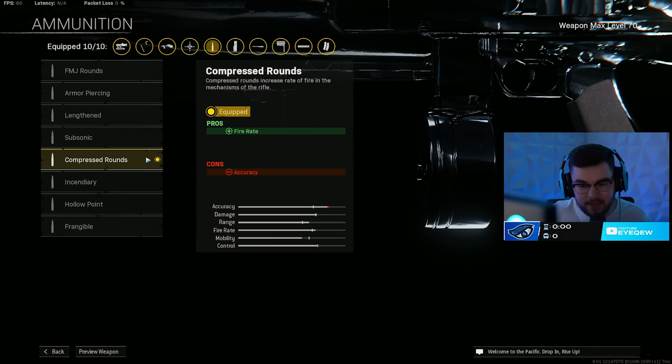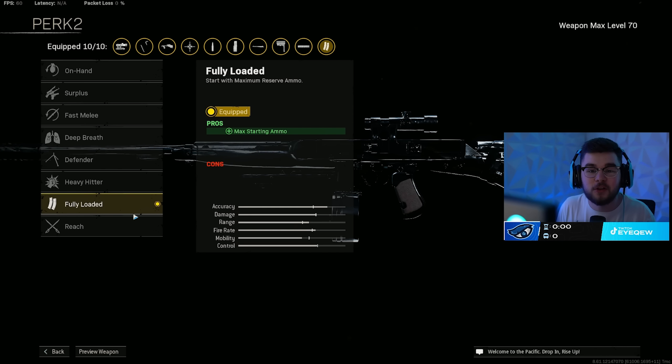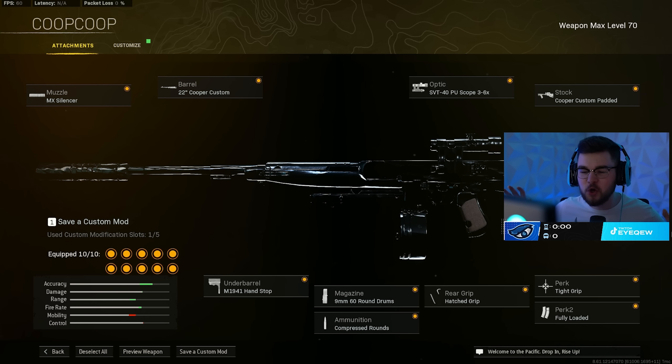Instead of lengthen, I love compressed rounds on the Cooper — the fire rate increase mixing with the mag and barrel on top of the Cooper's already fast base fire rate lets you shred through people incredibly fast. The hatched grip gives even more vertical and horizontal recoil control and flinch resistance. Perk one is tight grip and perk two is fully loaded. That's my full Cooper build — one of my favorite guns in the game, go give it a try.